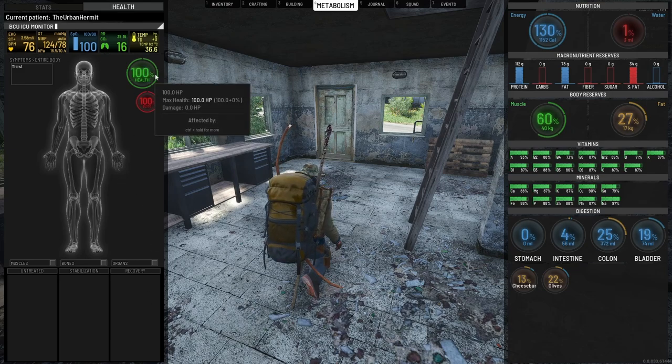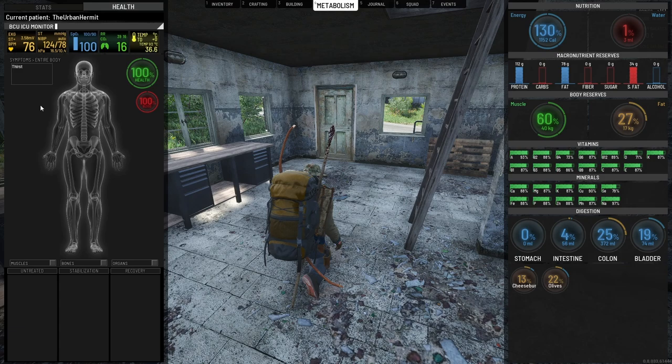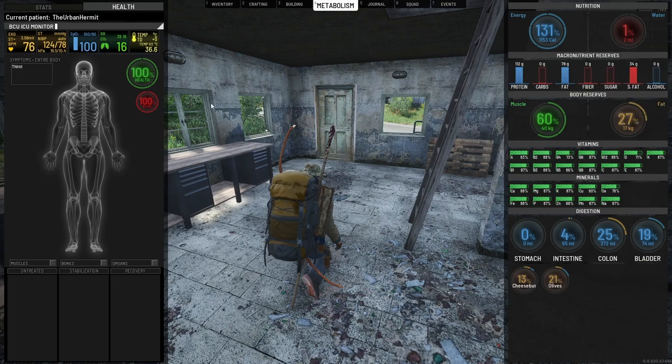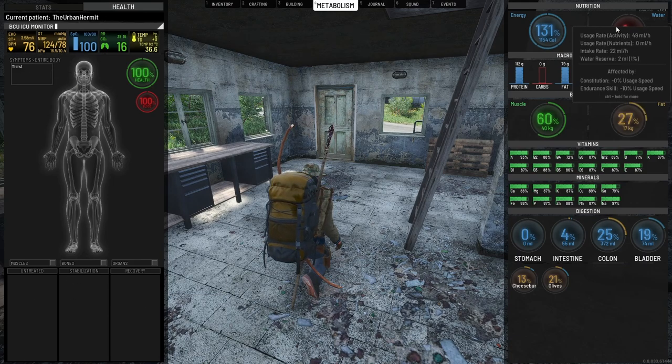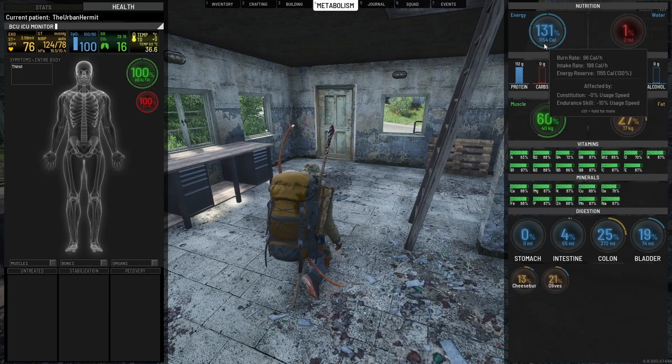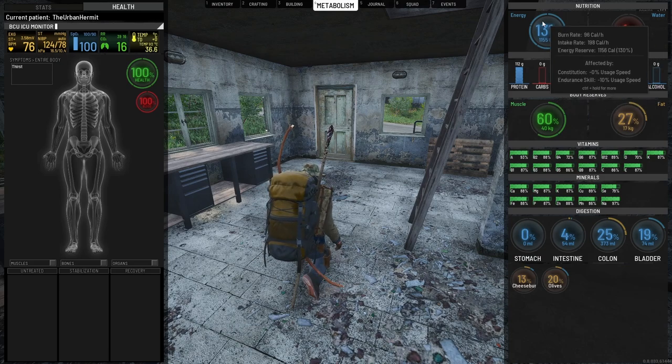With this we have our overall health and our overall blood inside our body. I've given myself a severity of thirst, which means I'm severely dehydrated as you can see here. Once this progresses to 100%, it should give me dehydration stats, which means I need to drink water and that will stabilise and go back to normal. Our food is over what we need — our burn rate is 96 calories and intake rate is 198, so we're gaining more than we're burning.